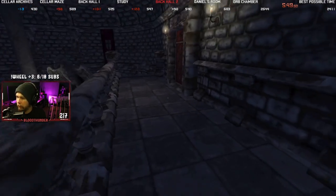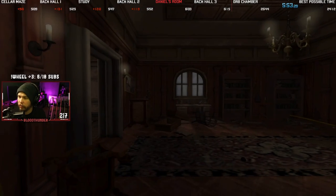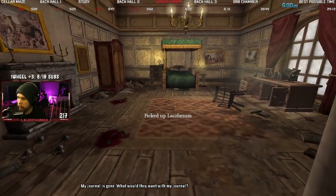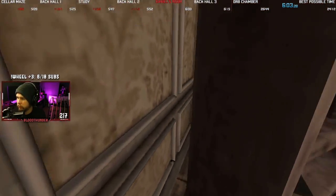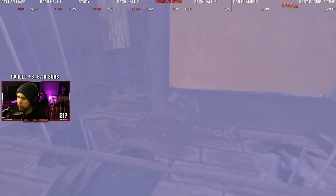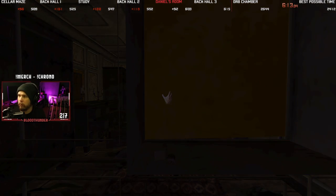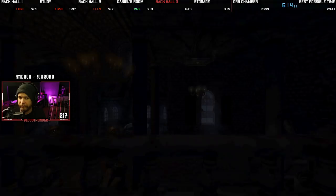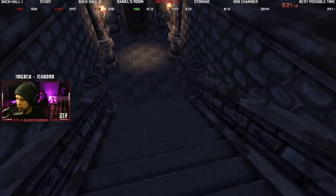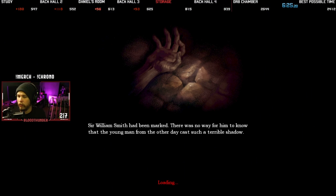This isn't starting off too great — could be better, could be butter. Hey, clipped out before the flashback, let's go! Is this a gold split? Maybe. Gold Daniel Room — I can't believe it's not a gerbil. Sir William Smith.